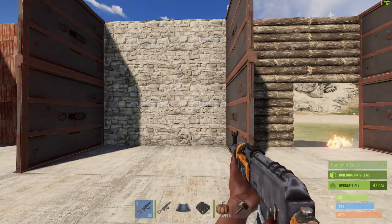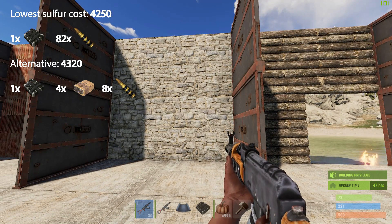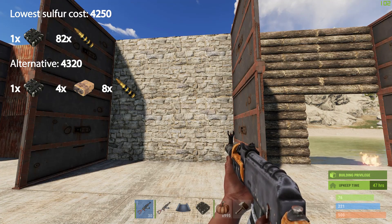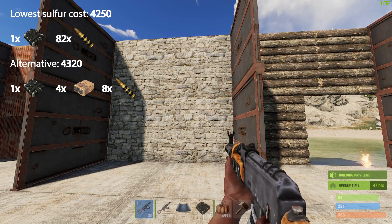I'll show you the stone wall here. These are the resources it will cost you to get through. And this is the most efficient way to get through — so use these.